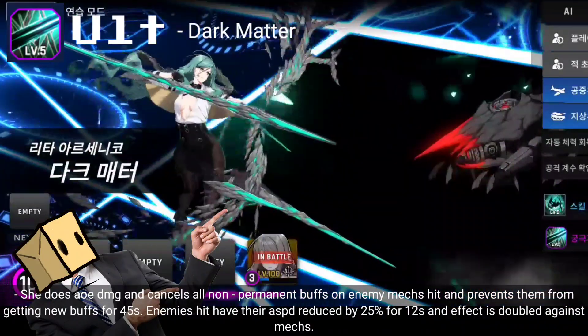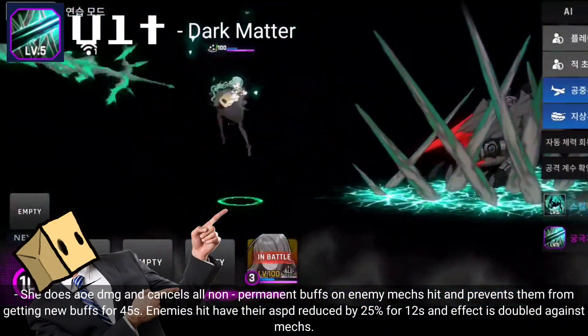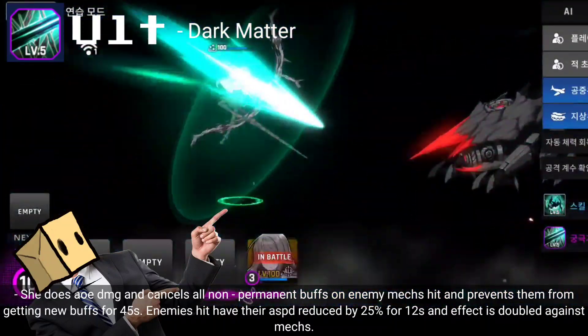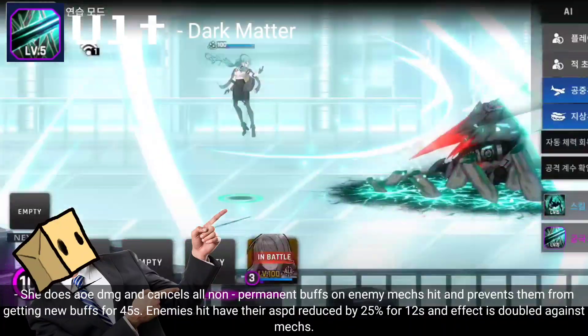For her ult, she deals AOE damage and cancels all non-permanent buffs on enemy mechs hit, and prevents them from receiving new buffs for 45 seconds. Enemies hit have their attack speed reduced by 25% for 12 seconds, and the effect is doubled against mechs.